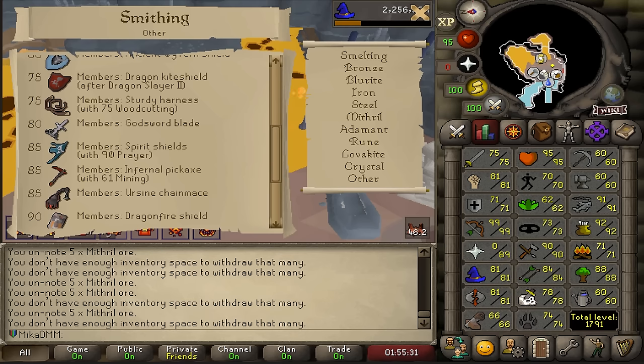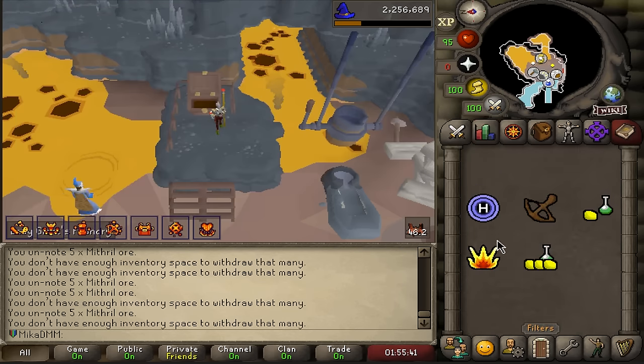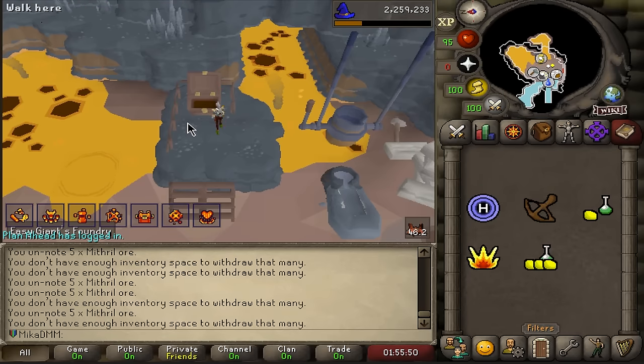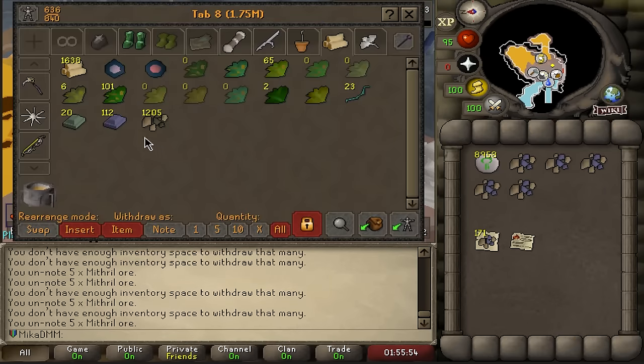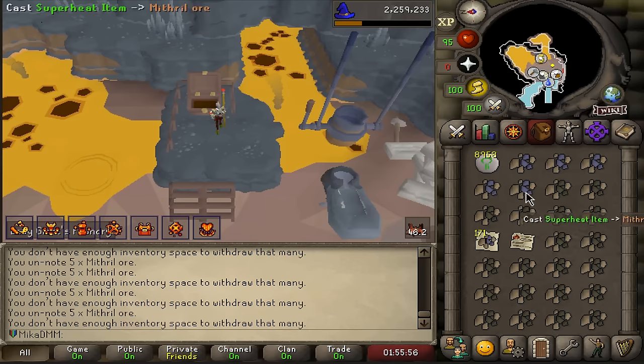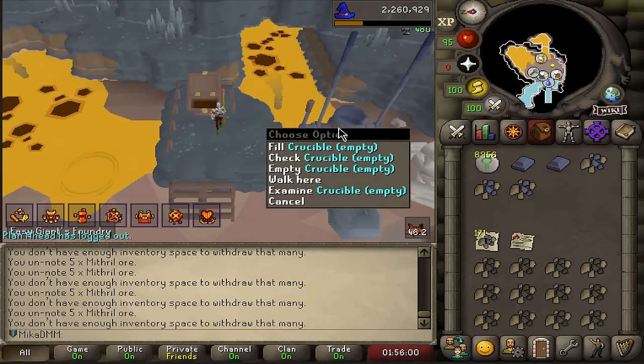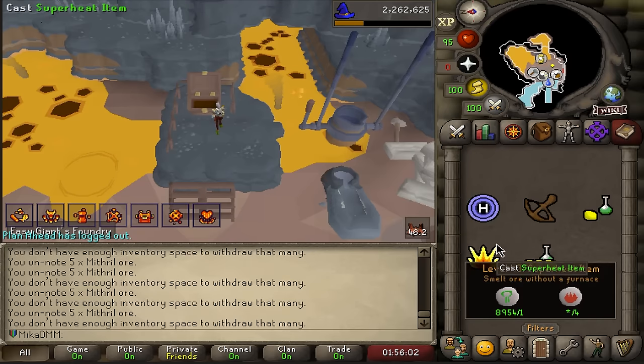The next thing I want to do is train my Smithing. I need 20 levels in Smithing — that's going to be a little bit hard to get — but I need to be able to create a God Sword Blade. In the last episode, we actually got a Saradomin Hilt, so all we now need is a blade in order to get a bunch of points. The way I'm going to train this — it's not efficient at all — but I need a couple more bars in order to do better bars in the Crucible to get more XP.